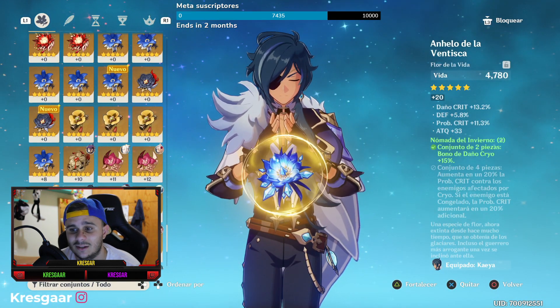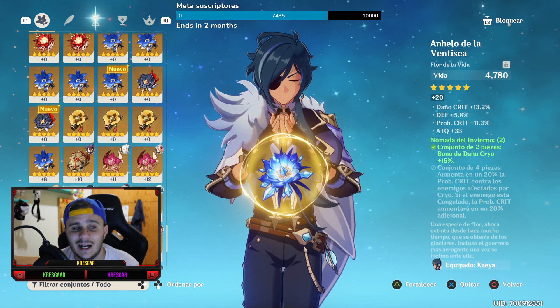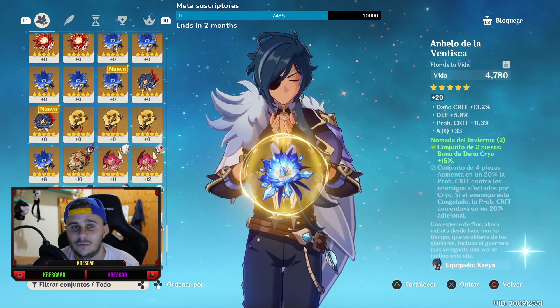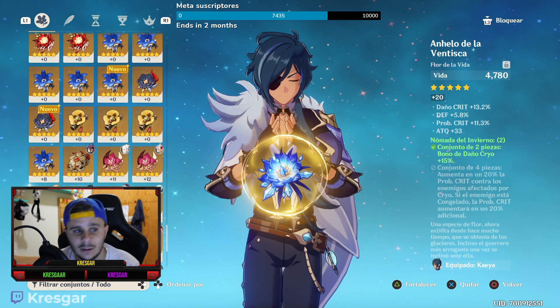Vamos a empezar por la flor. La flor la tengo de Noma del Invierno. Tiene 13,2 de daño crítico, defensa porcentual, probabilidad de crítico 11,3 y ataque plano. Es una flor que está bien. ¿Se podría llegar a mejorar? Sí, pero está muy bien ya.